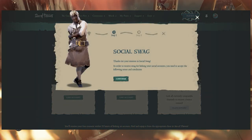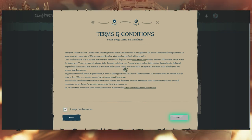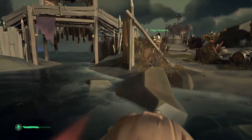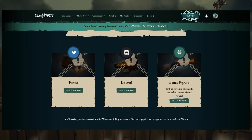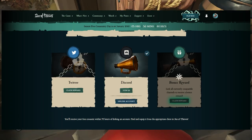Underneath either the speaking trumpet or the pocket watch, hit 'link accounts' — it'll bring you through a brief informational page, just keep hitting next, agree to the terms, and it'll bring you back to the site. Nothing will have changed, or at least nothing changed for me. Then scroll back down, click 'link account' again and it'll bring you to either the Twitter or Discord website. It'll ask you to link your currently signed-in account, then come back to the page and there'll be a 'claim' button where the 'link accounts' button was.